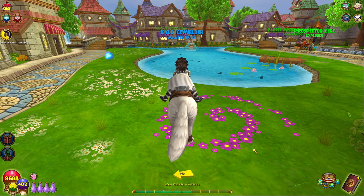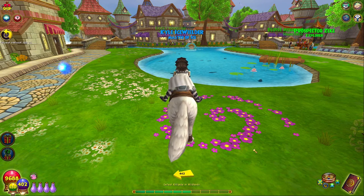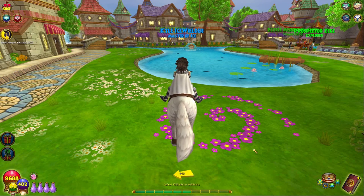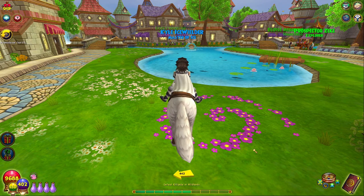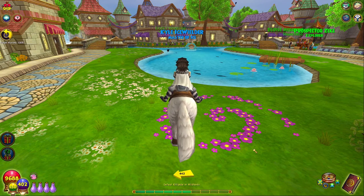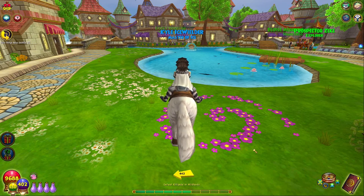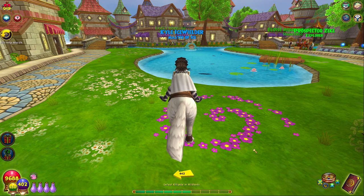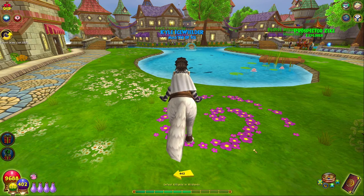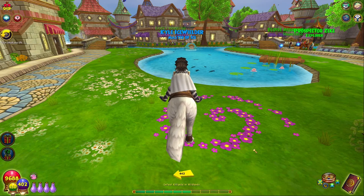Speaking of visual design updates, there are quite a few things in this game that deserve an update and I believe are going to be getting one as well. For example, they have shields that still need to be updated, pierce, traps — there's just so many things. Wizard City has already been updated for some time now, and I'm really excited to see that they're finally getting on top of updating things already in the game, like traps and blades. Seeing that they're working on that is amazing.